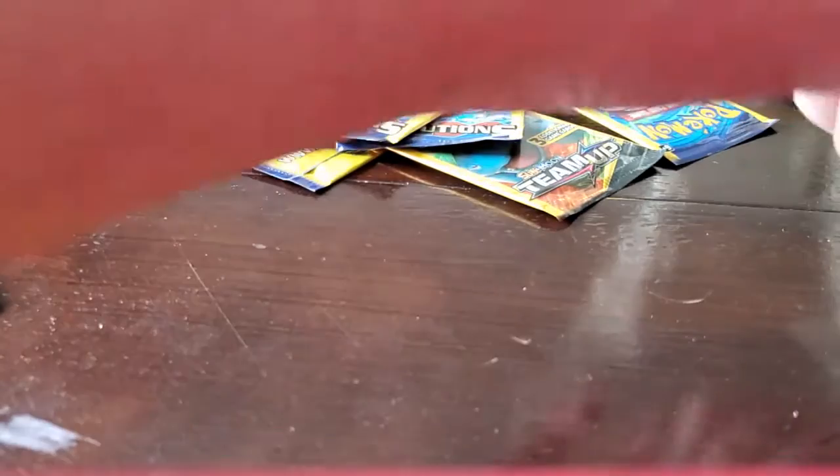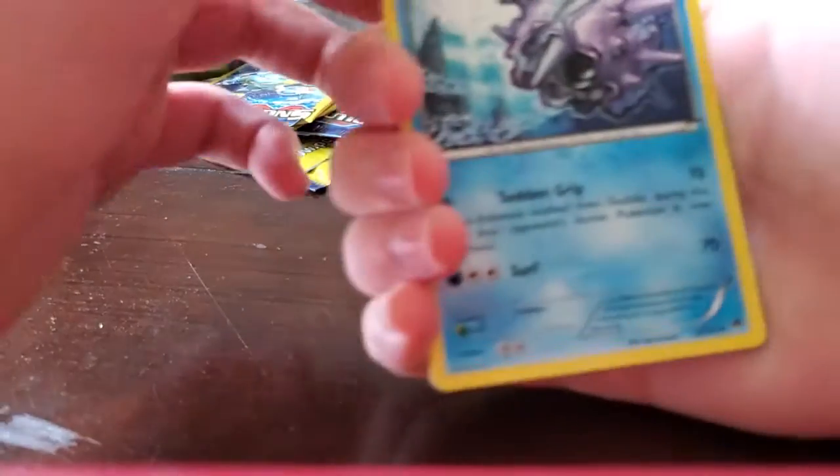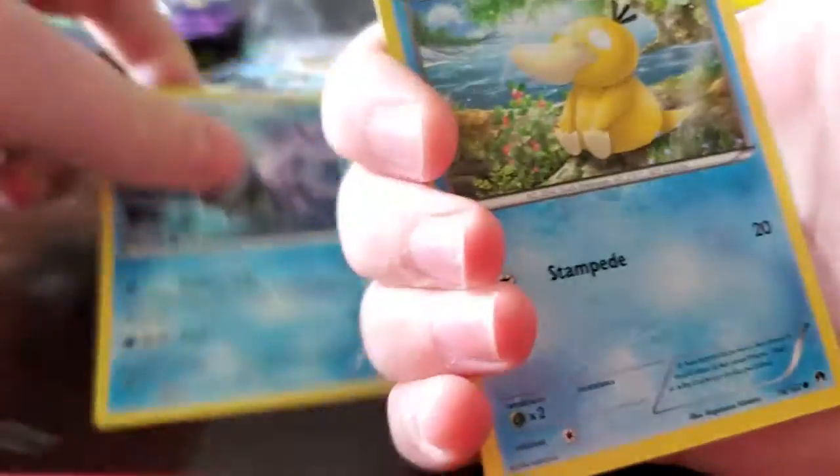Let's get a Breakpoint now. Maybe we can get a Break card. From Breakpoint we got a Cloyster, Psyduck, and Phantump.